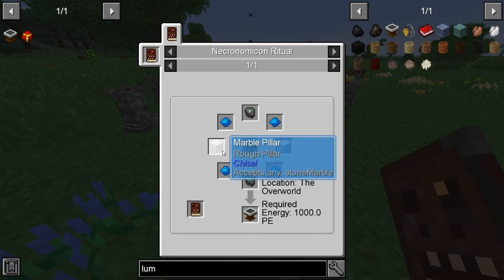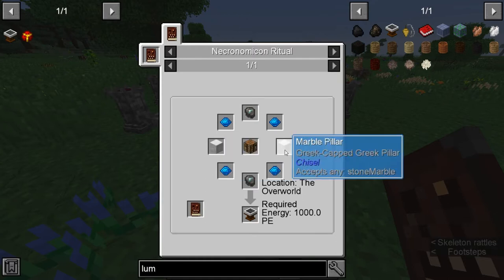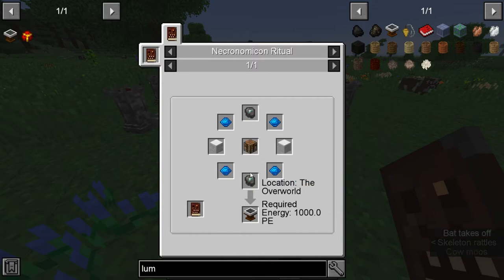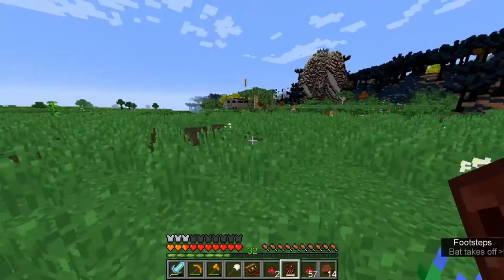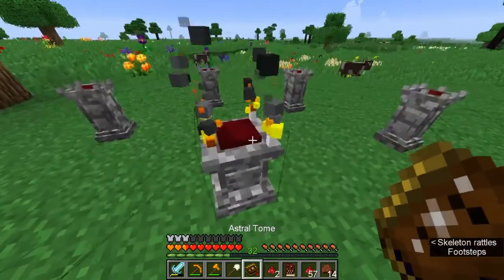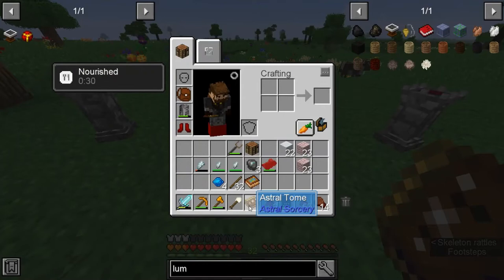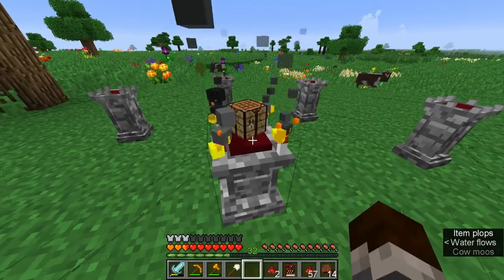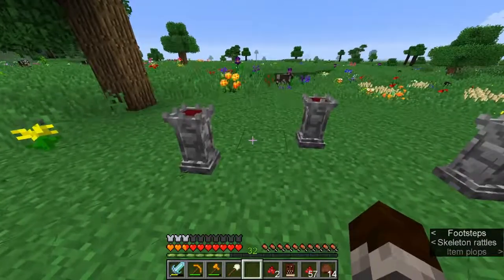The Crafting Table requires marbles and marbles — oh, it has to be a pillar. I thought it was just any marble. No wait, it accepts any stone marble, okay. And then two Reinforced Slates, which is just putting the blank slate in your blood thing again. It does have to be a slightly upgraded one with the pictures around it, but not too bad. Overall this recipe is not too bad.